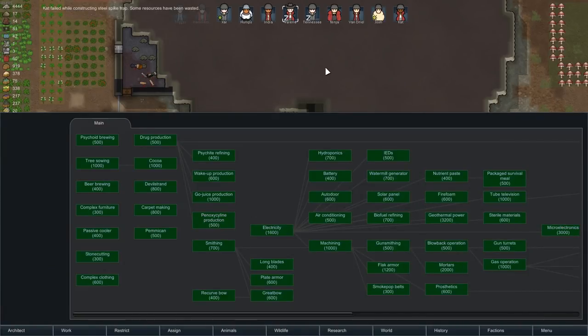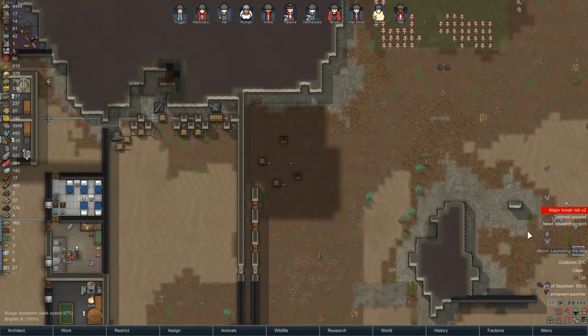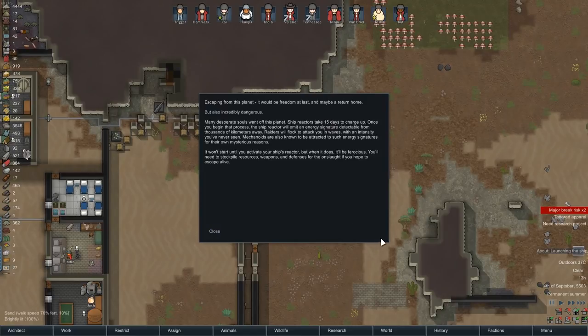Starflight basics — okay, this is information about launching the ship. Escaping from the planet would be freedom at last and maybe a return home, but it's also incredibly dangerous. Ship reactors take 15 days to charge up. Once you begin the process, the ship reactor will emit an energy signature detectable from thousands of kilometers away. Raiders will flock to you in waves, an intensity you've never seen. Mechanoids will also be attracted to such energy signatures for their own mysterious purposes. It won't start until you activate the ship's reactor, but when it does, it'll be ferocious — you'll need to stock up on resources, weapons, and defenses for the onslaught. Escape alive.